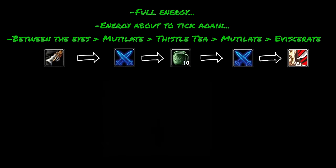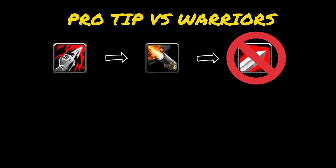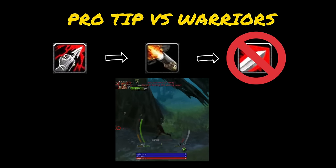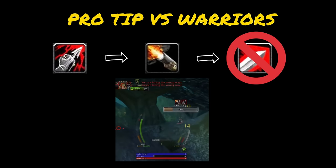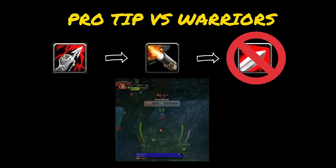As you can see, the combo hits quite hard, and if they're not dead yet, you should be able to finish them off quite easily. For warriors, it's a good idea to open with Evasion, get Slice N' Dice up, and stay on target doing as many auto attacks as possible while you wait for your energy to recharge. Then again, wait until the energy is about to tick, and press Between the Eyes, Mutilate, Thistle Tea, Mutilate, Eviscerate. Another pro tip against warriors is to put up a bleed with Rupture, slow them with Quickdraw, and move far enough away that they can't hit you but close enough that they can't press Charge. They'll slowly die to your bleed as they watch you walk away — this is also known as deadzoning, and is a great way to ruin any warrior's day.